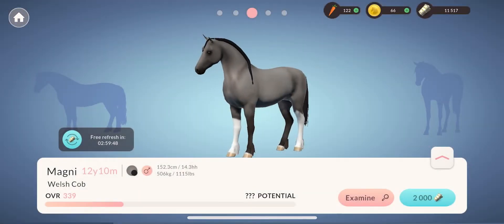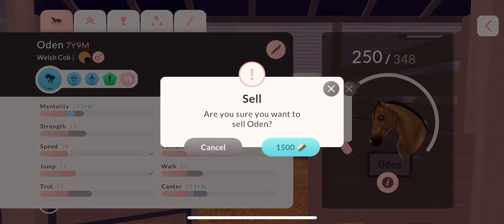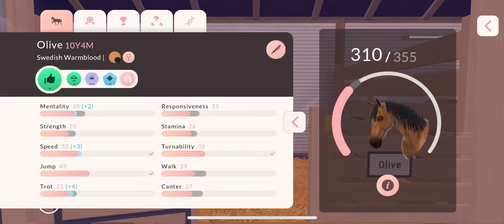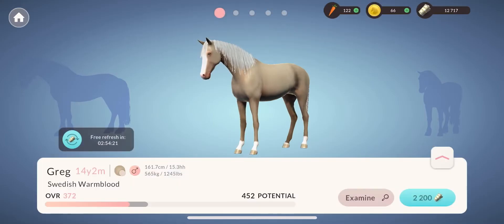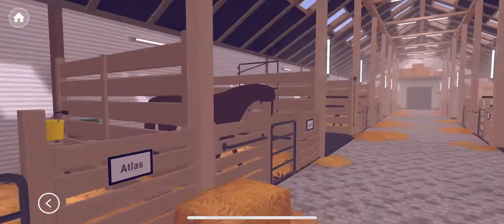After examining the horses, I realized how much higher the potential was and how worth that decision was. I decided to sell Odin because he needed a lot of training and I was looking for horses with higher potential. I bought this Welsh cob because he had super good potential, then decided to sell Olive since I never really finished training her. I was going to buy a different horse that I would actually ride, and the first one I saw on the market had amazing potential.